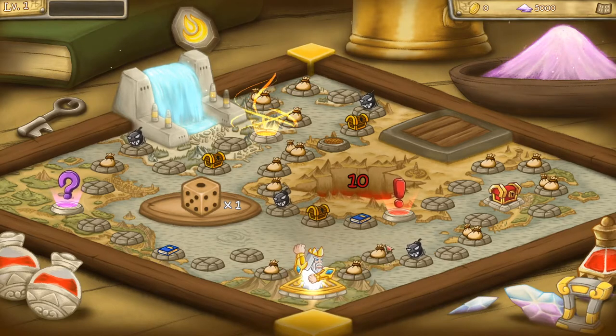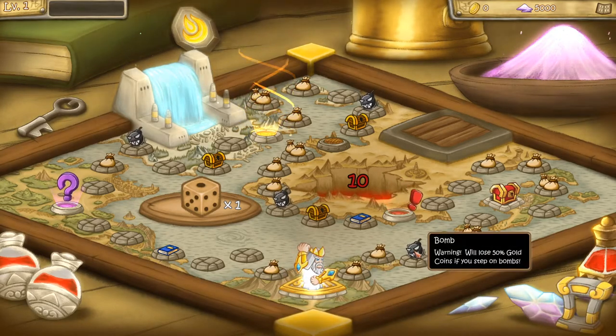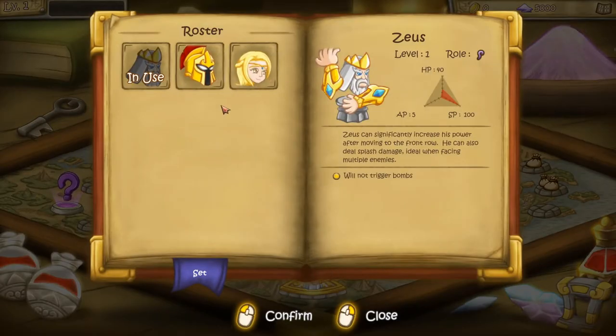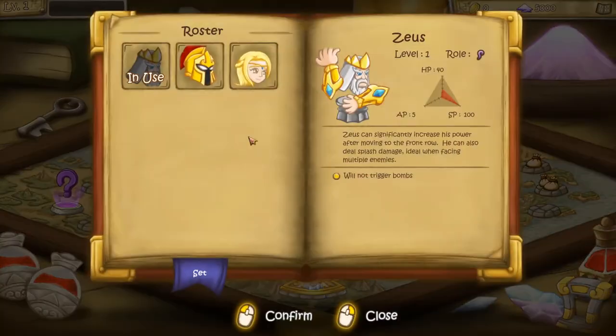For example, if you end on this tile you will get money. If you end on this one the bomb will go off and you will lose health. You can choose your deity to play with and they have different effects. For example, Zeus does not activate bombs — though that's not really interesting for us because we've got no bombs on the way.